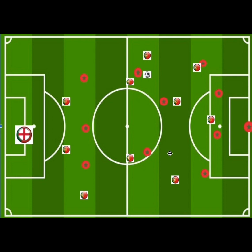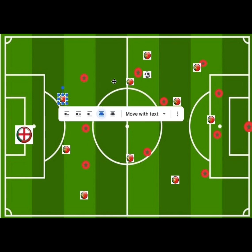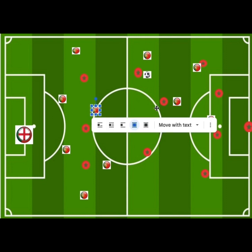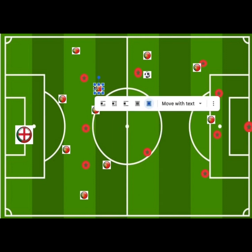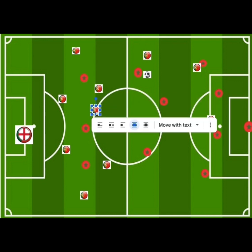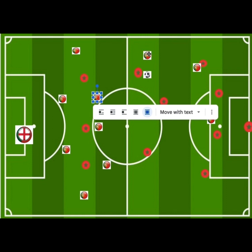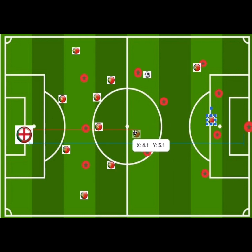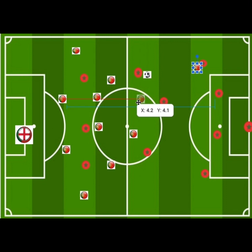When they transitioned into a mid block, they used a 4-4-2. The 4-4-2 consisted of 2 center backs, 2 full backs beside them, 2 midfielders in the middle, and 2 strikers. One striker would drop off slightly in a diagonal shape while defending. They had 4 players in the middle and 4 players at the back, staying compact within the defensive structure.